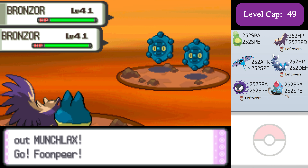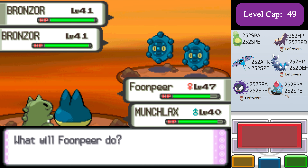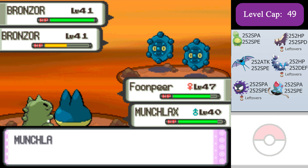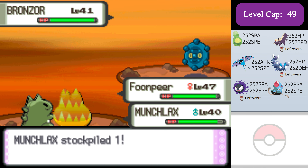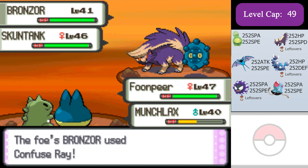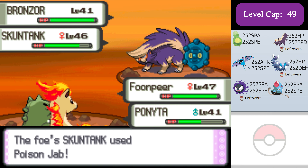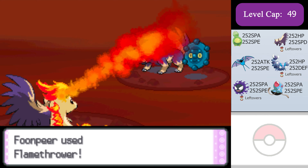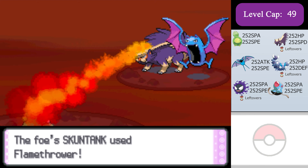Now this is the part of the game where the difficulty is gonna spike and things are gonna get really scary. For the Mars and Jupiter tag battle, I'm just gonna use Stunky who's overall pretty resistant and good for this fight. I'm just gonna Substitute and Protect the entire time with Leftovers and let Barry's Pokemon do the majority of the work.